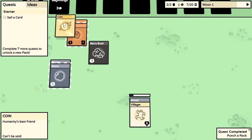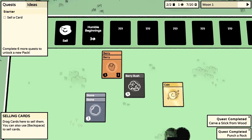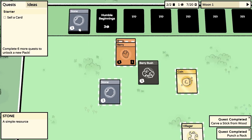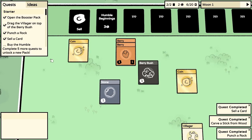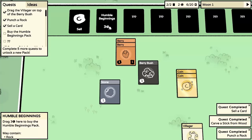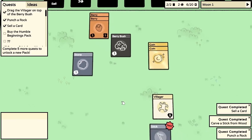There was a sell option. Drag one piece of stone and sell it. Now we need to buy the Humble Beginnings pack - we've got two coins but need three coins to buy it.